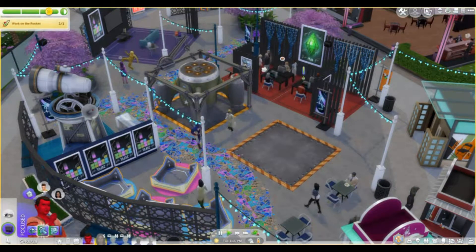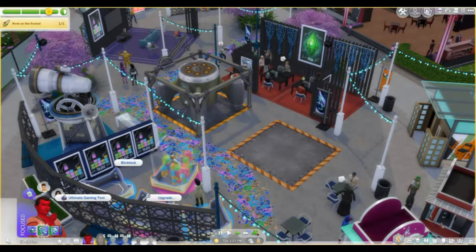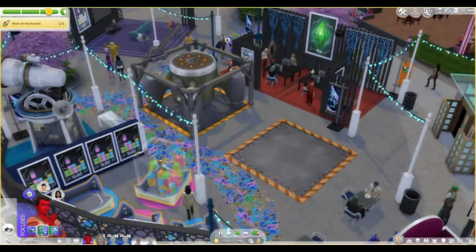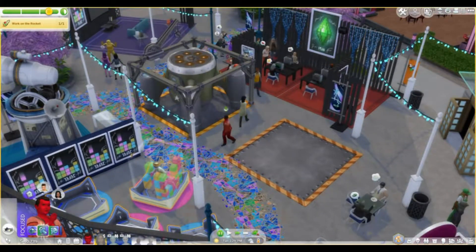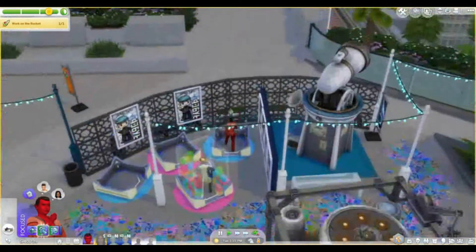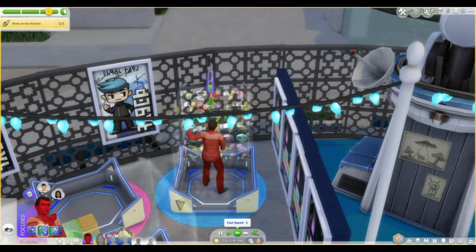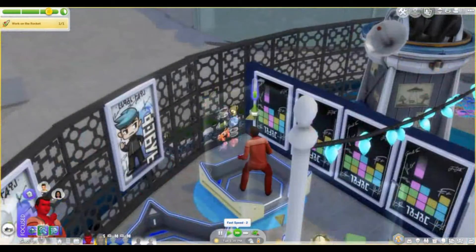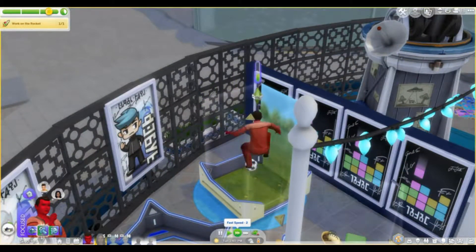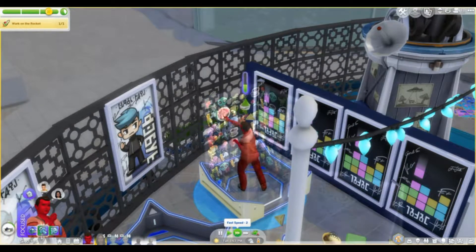I remember when I built a retail store called Twisty's Whirlygook — Twisty's a clown with his own retail store full of toys. I downloaded all this clown stuff and one of them was a clown door, but it didn't work. So I'm worried about this fairy door — I don't know if it's gonna work or not.